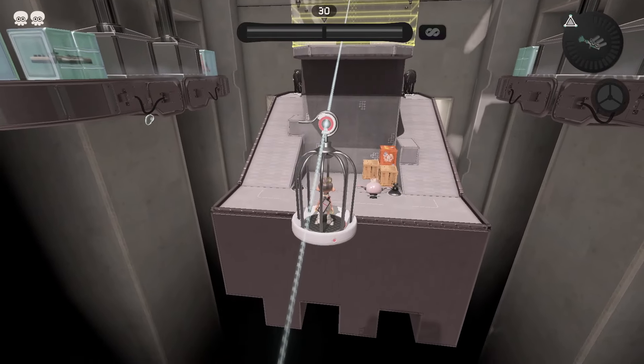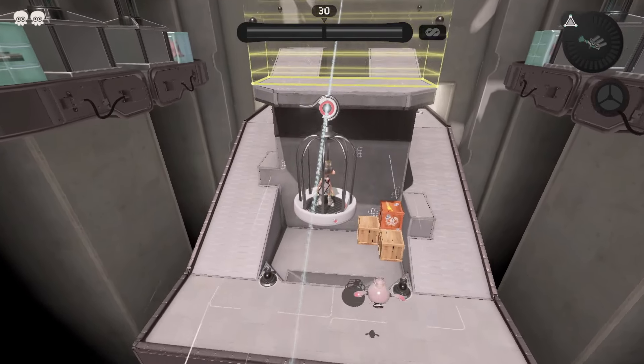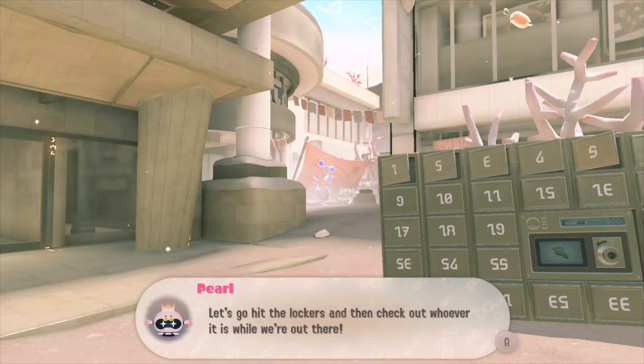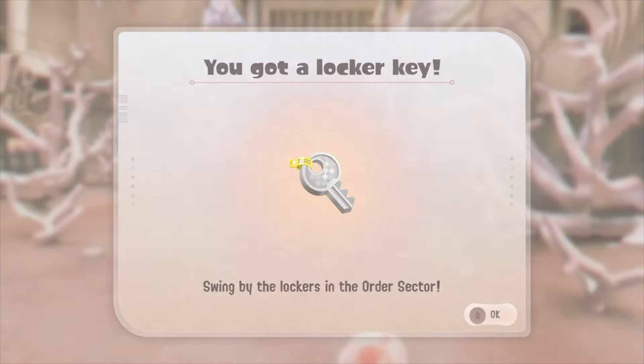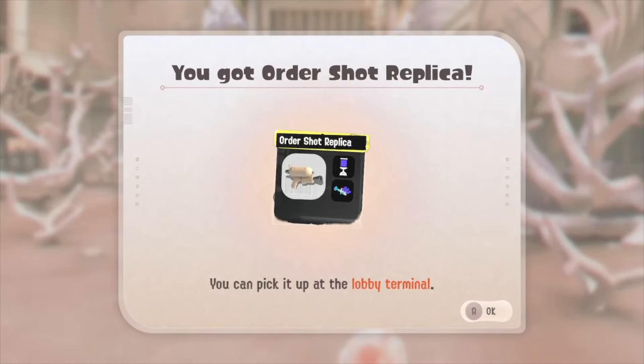One of the most exciting parts of the Side Order DLC is the unlockables. As Nintendo confirmed themselves before the DLC launched, you will be able to get replica weapons as a reward in Side Order, and I'm going to teach you how to actually get these.